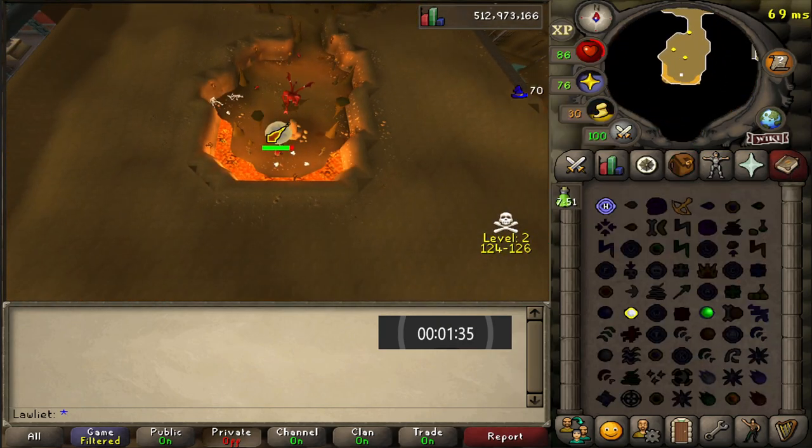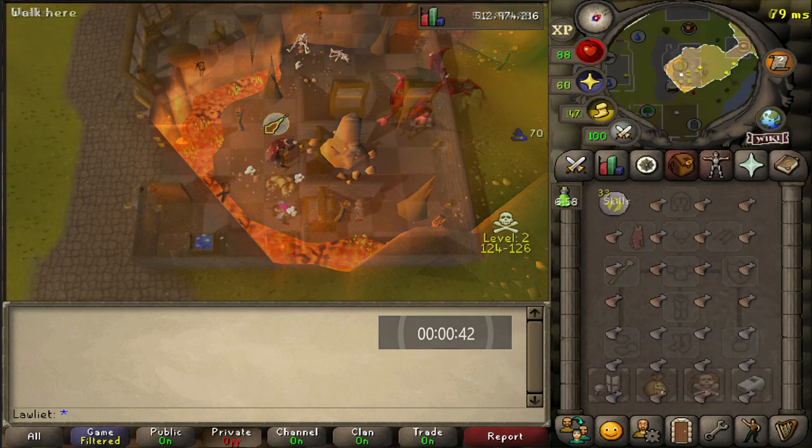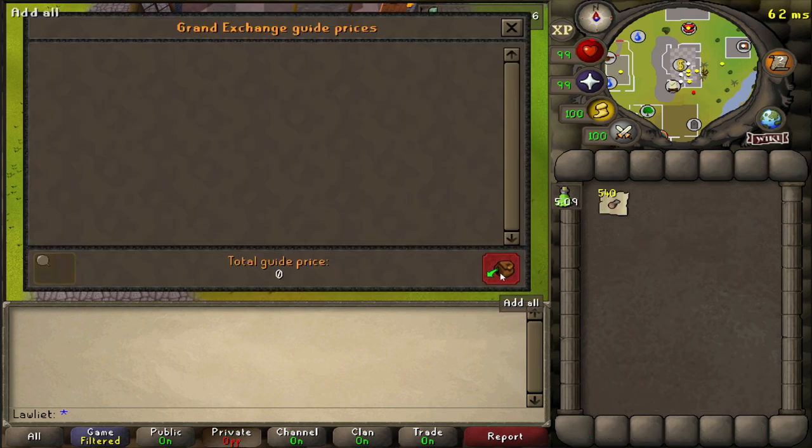Let's go ahead and take a look at how many earth orbs we were able to charge in this one hour. After one hour of charging these earth orbs, we are left with 540 for a total price check of 747,000 GP. Let's go ahead and head over to the GE and sell them off.